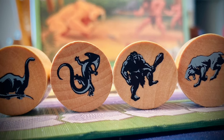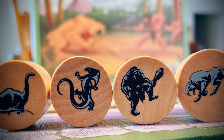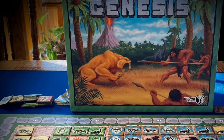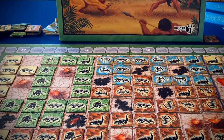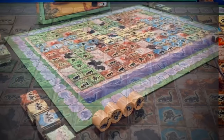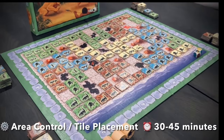You're going to be playing as a dinosaur, a lizard, a caveman, or a saber-toothed tiger. That's going to be your character in the game, and there's some sort of prehistoric theme here that doesn't really matter. Basically, you're just trying to get your character to dominate different area types. There's going to be four different colors, and they form different areas on the board to score. It's area control in about 30 to 45 minutes.